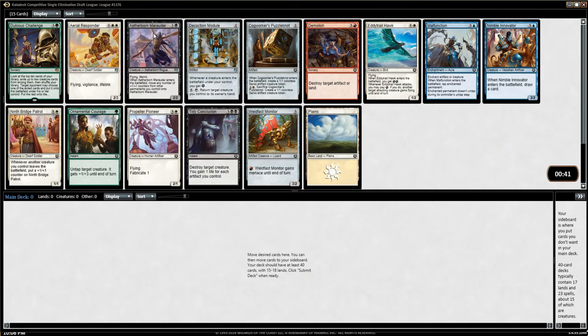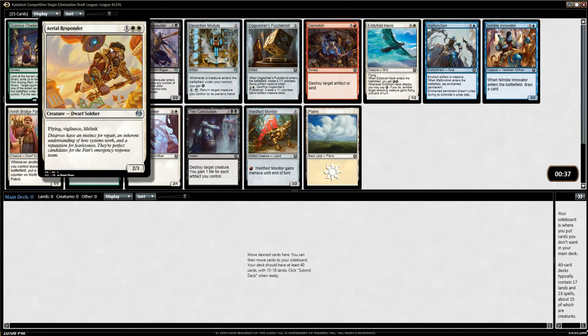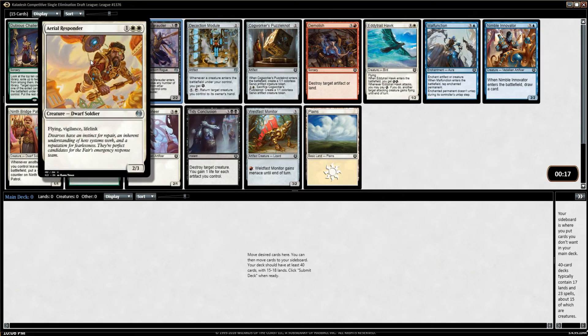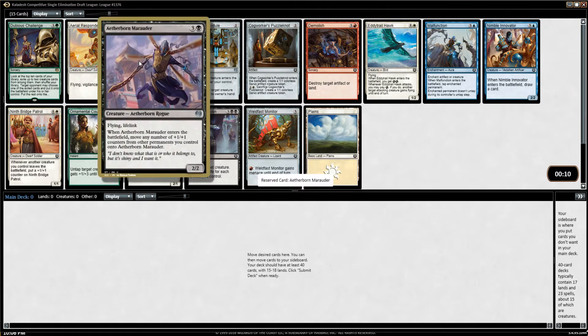White and blue are kind of our wedge colors because of things like Aetherborn Marauder. Aerial Responder holds plus one plus one counters really well, so it's tempting to grab Aerial Responder. We want modules too — specifically Animation Module and Fabrication Module. Decoction Module is good but it's not as on-theme as Aetherborn Marauder. So I think we take the Marauder here — a little sad passing on Aerial Responder, but it's the better choice if we're going this direction.